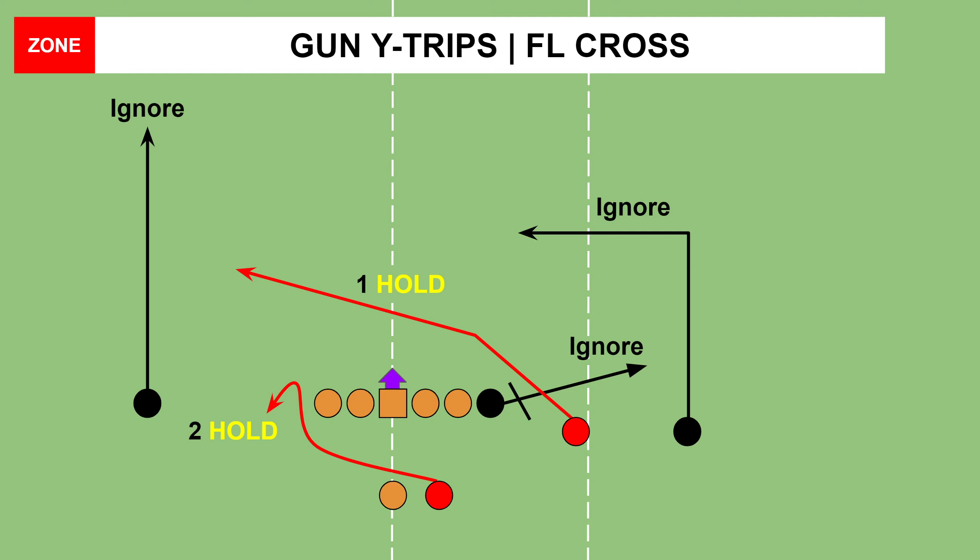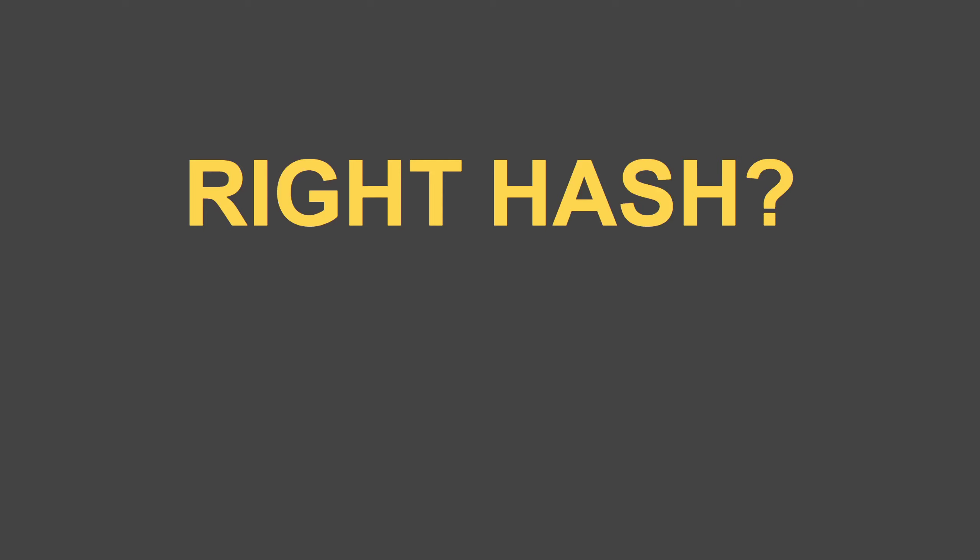The other three routes aren't all that great. You could take a chance with the go route against cover two, but you're really taking a chance. I like to keep things safe and not throw too many interceptions, so just use those two routes and I think you'll be okay.